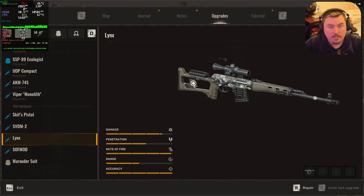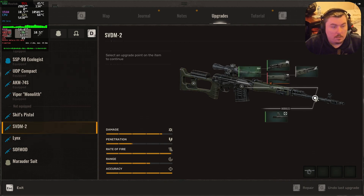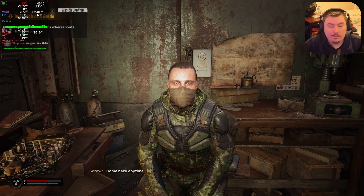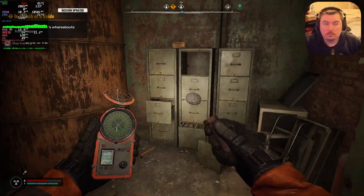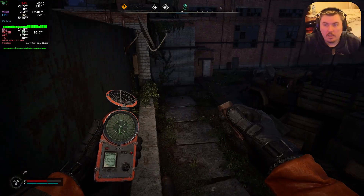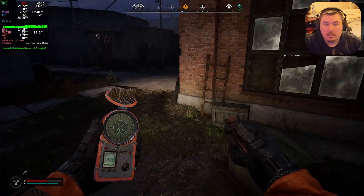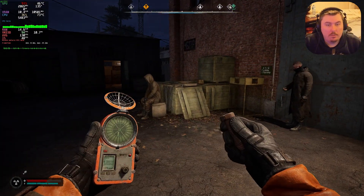We're still not leaking RAM — it's still only at 14.4. That's all good. Skip's pistols are completely maxed out. The longer we stay here it's creeping up, but it's not going up by much. A leak is usually about 20 to 30 megabytes a second, which ends up building up really quickly. The longer we stay, we'll figure it out.